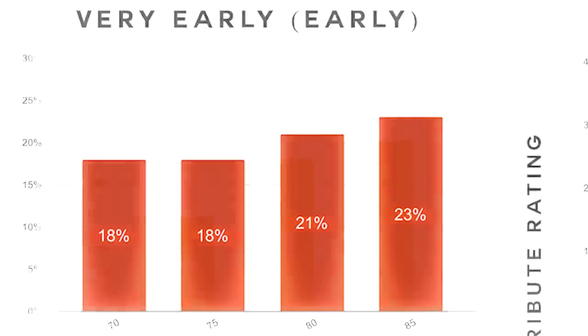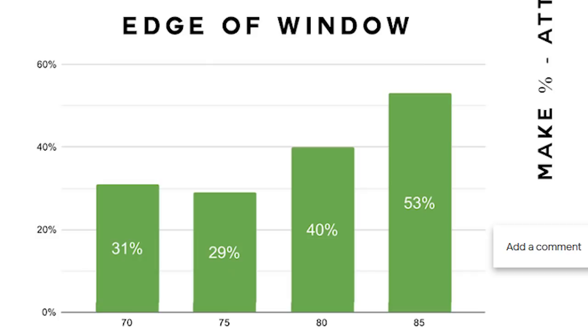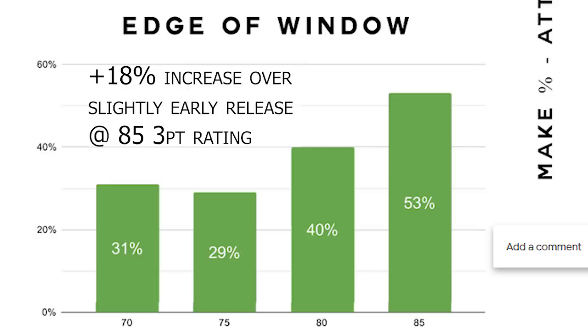As you go up to a slightly early release, you have a 12% greater chance of making that shot at an 85 three-point rating than you would if you released it very early at the same rating. And as you approach the window's edge, the 85 three-point rating also saw an 18% increase in make percentage as opposed to shooting it slightly early.